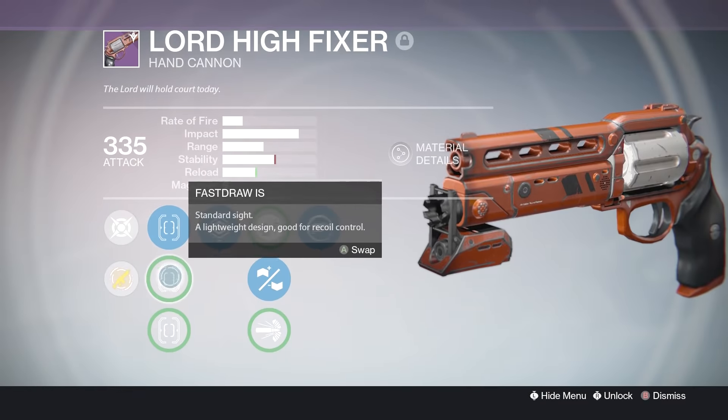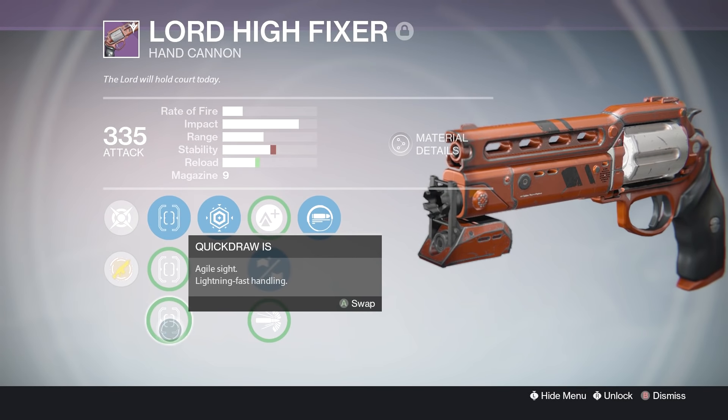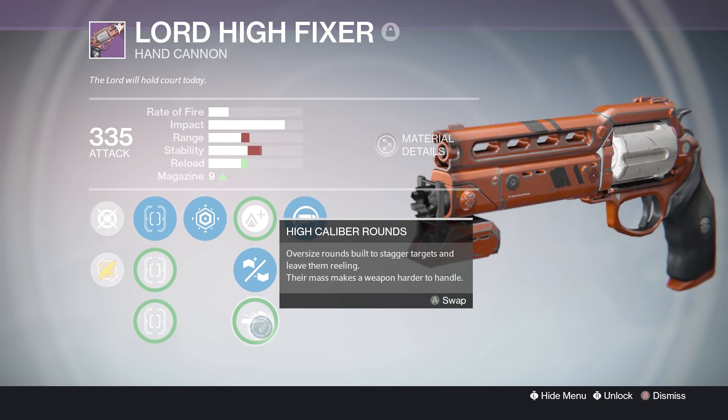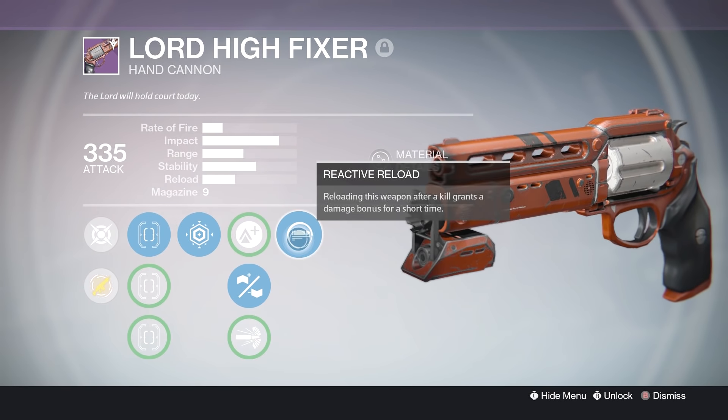For the sights I have Steady Hand, Fast Draw, and Quick Draw IS. In the first perk column I have Last Resort. In the middle I have Lightweight, Small Bore, and High Calibre rounds, and the final perk is Reactive Reload.